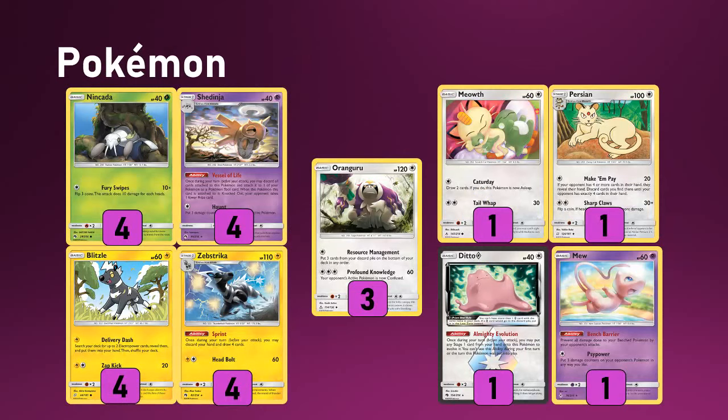Let's jump into the Pokémon lines. A 4-4 Shedinja is a must — we want to find Nincadas early, and that Vessel of Life Shedinja is literally the entire basis of the deck. It's a fantastic ability: you can promote your Nincada on your turn every time something's knocked out, then evolve into Shedinja to essentially be a free retreater, freeing up bench space. You don't have to have two Orangaroos down every single time — you can fill your board with Zebstrikes and it works really fluidly.